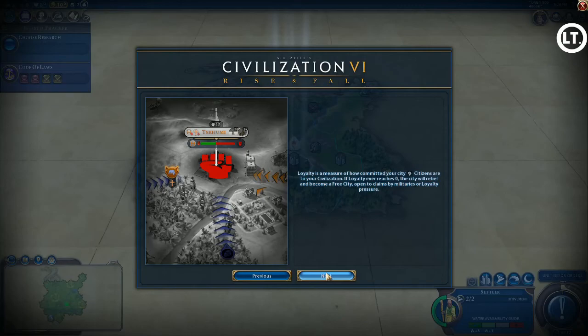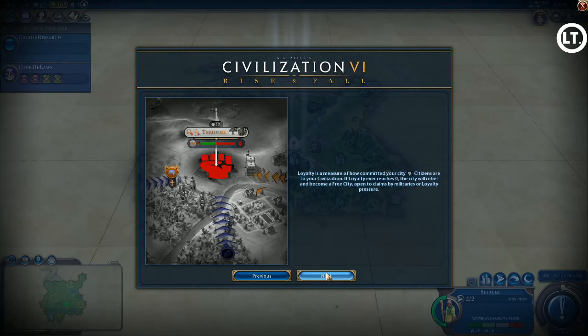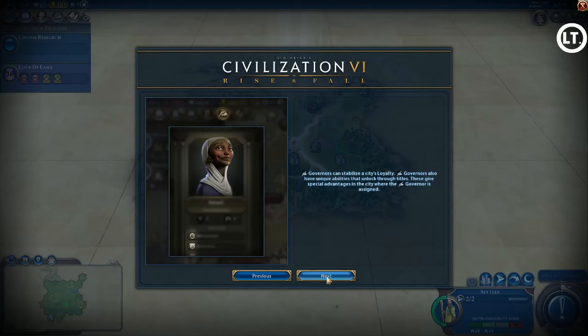Loyalty can be quite challenging, especially in a crowded area with lots of cities or when you conquer new cities. Governors are people you assign to cities to boost loyalty and provide additional specialization bonuses — turning a city into a tech hub, economic hub, military or culture hub. You earn governor titles through research. Alliances are now specialized too: when you declare friendship, a timer starts, and if you stay friends long enough you can unlock additional shared benefits.